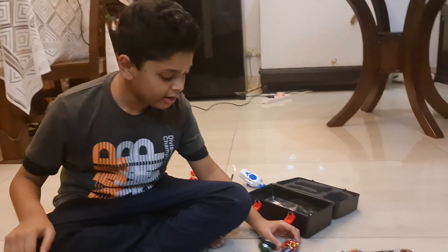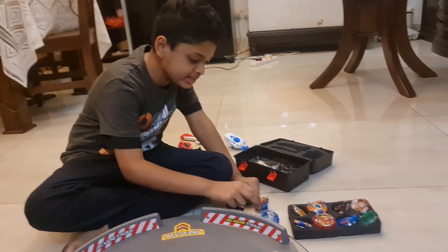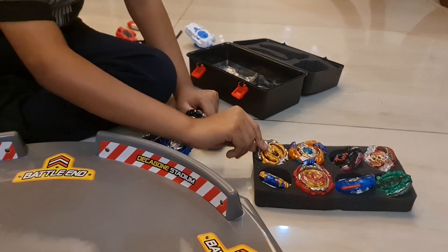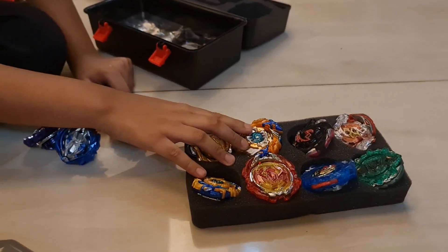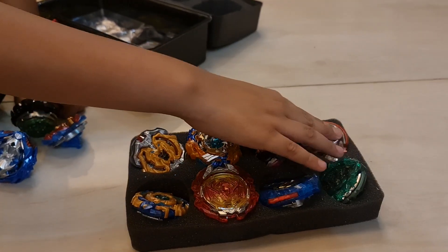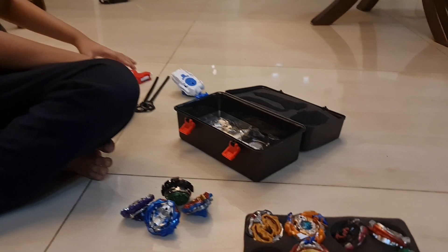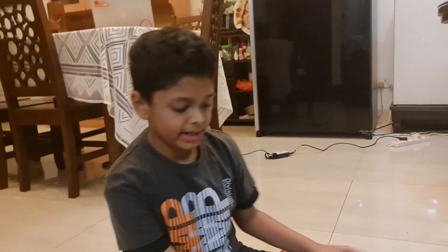So here we have Excalius, Fournius, Hades, Vice Leopard, I forgot the name of this one, Jane Fafnir, Phoenix, Geist Fafnir, Salamander, Valkyrie, I also forgot this one, Curbius and Roktavol. So we have our launchers.